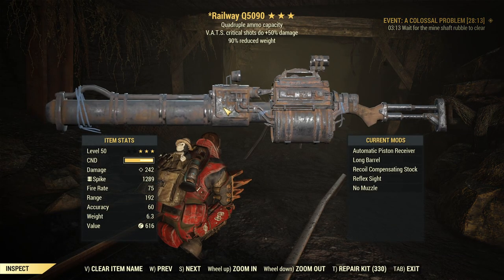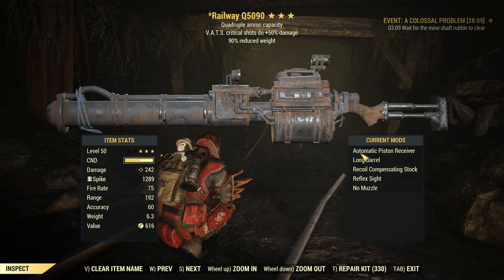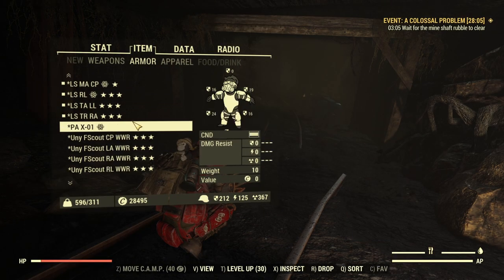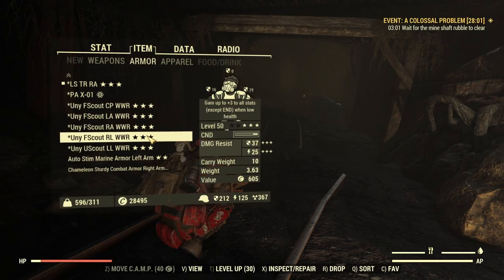This is the weapon: quad railway, 50% crit damage, with automatic piston receiver. For my armor, all pieces are unyielding with 3 pieces of AP refresh.